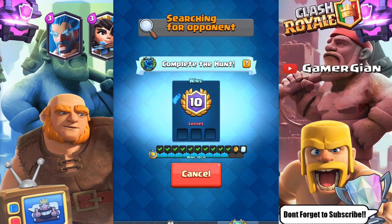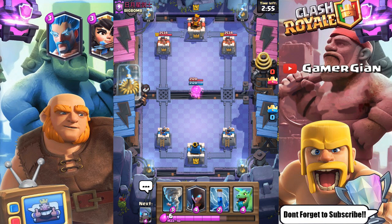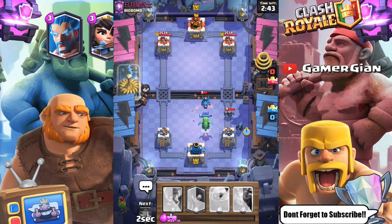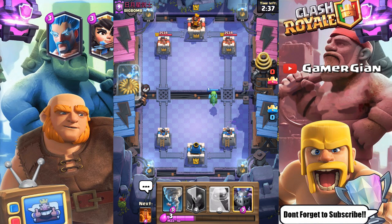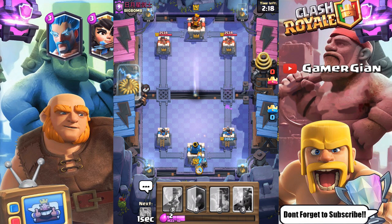I'm gonna continue for the 50 gems — let's go ahead and get the 11th win. Right off the bat I'm gonna go with the zap. He's gonna take out the tower but I'll zap the bats anyway. Then mini PEKKA against mini PEKKA — I should win here. I'm gonna play it slow and they're gonna go full throttle for the capsule, and I'm gonna let them take it.